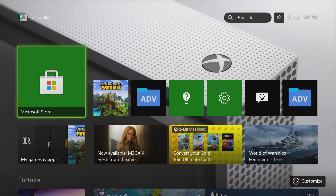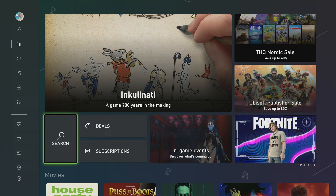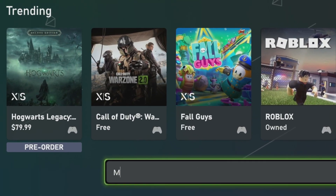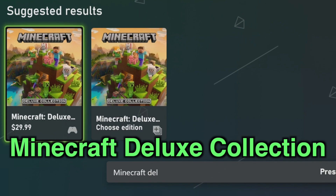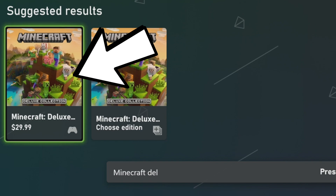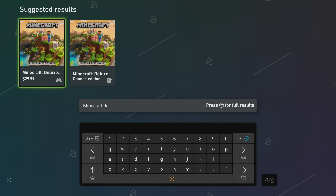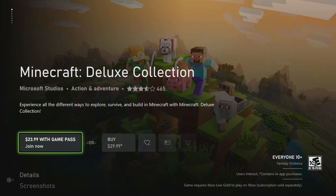Step number one, we are going to go to the Microsoft Store and get that loading up just like we did before. Obviously, this is where we have to go to get the starter bundle. But now once you are inside of the Microsoft Store, you want to go to the search bar right here and instead of the starter collection, now we're going to type in 'Minecraft Deluxe' and we want to look for the Minecraft Deluxe Edition. It'll say $30 — don't worry, we are not going to buy anything.